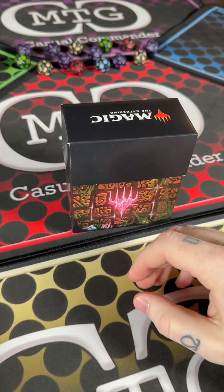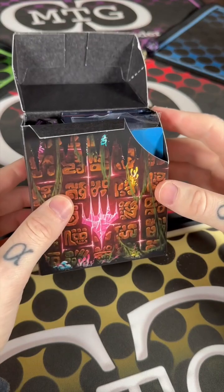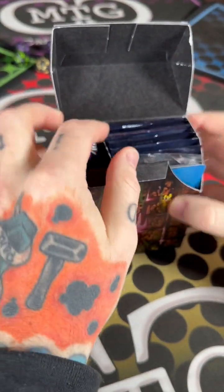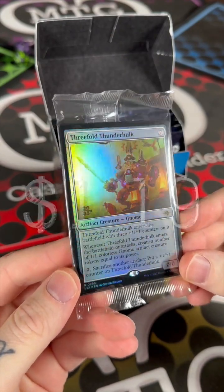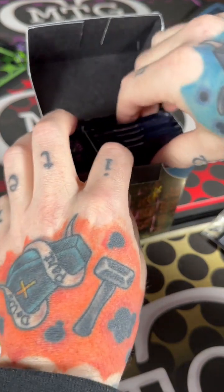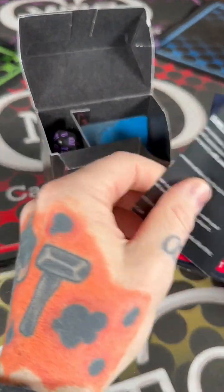This set is pretty cool — it's got a lot of dinos, it's got a lot of pirates, and it's got my favorite, which is vampires. We got the purple spin-down. My promo stamp card is Threefold — not bad, not bad. And I got six draft packs.